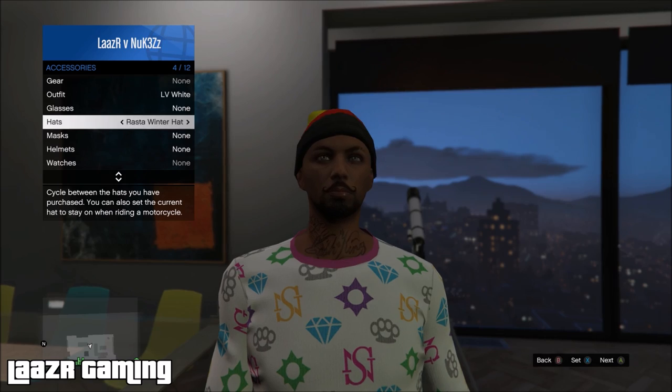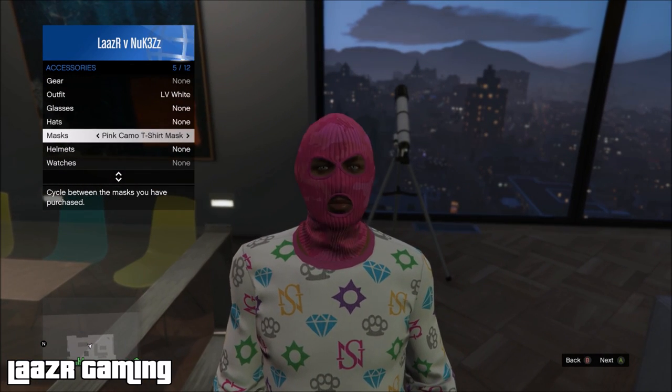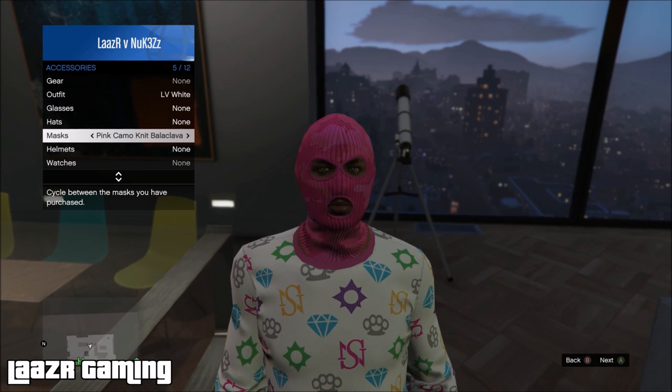Remove the hat and simply just choose whatever mask you want. As you can see, I decided to go for the pink balaclava — you can choose whatever mask you want. Once you've done that, you want to exit out of that menu.